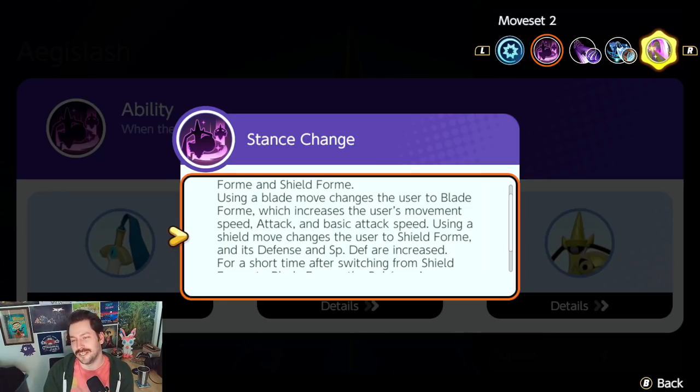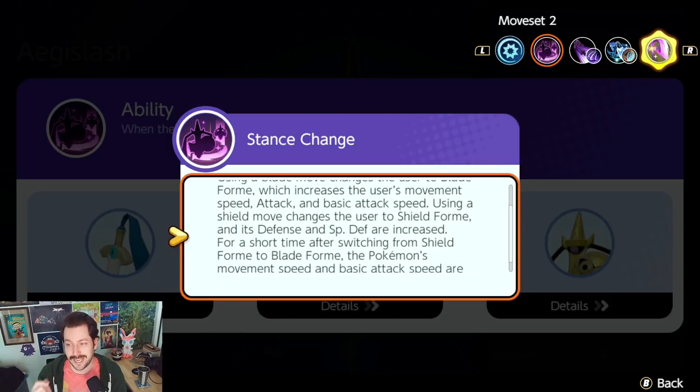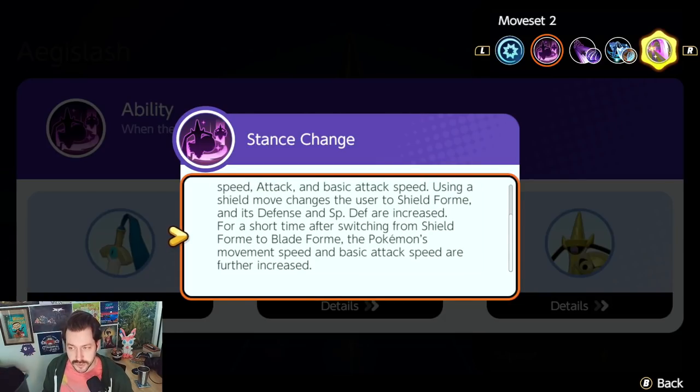Using a blade move changes the user into blade form and increases attack speed. Using a shield move changes you into shield form, giving you massive increases to defense and special defense — you feel a lot squishier in blade form. Also, for a short time after switching from shield to blade, you get an additional burst of move speed and basic attack speed, so switching back and forth gives you that extra boost.